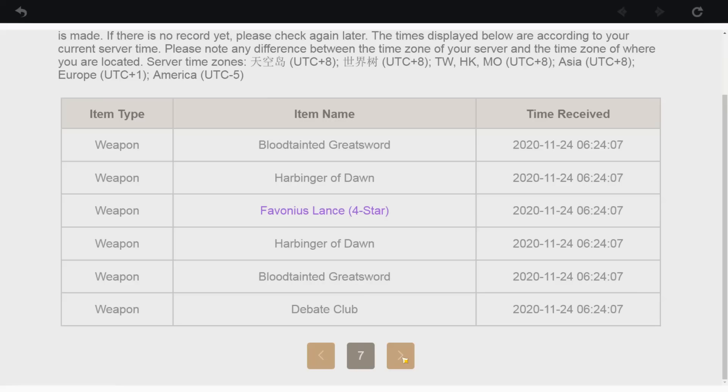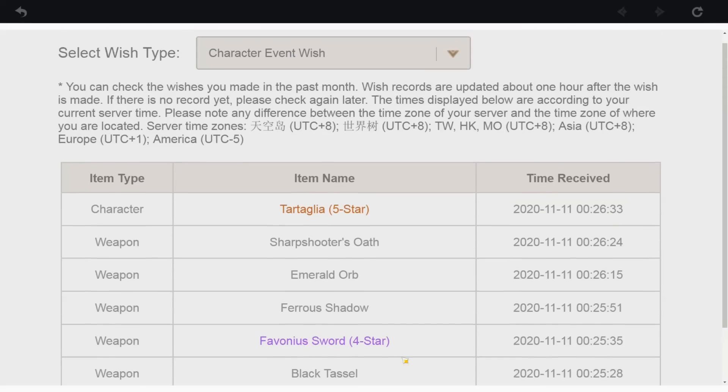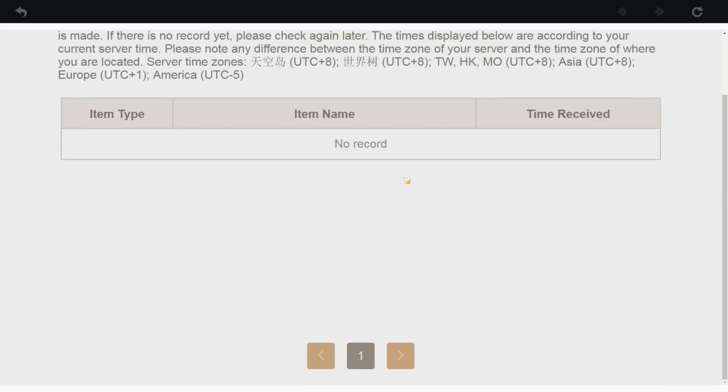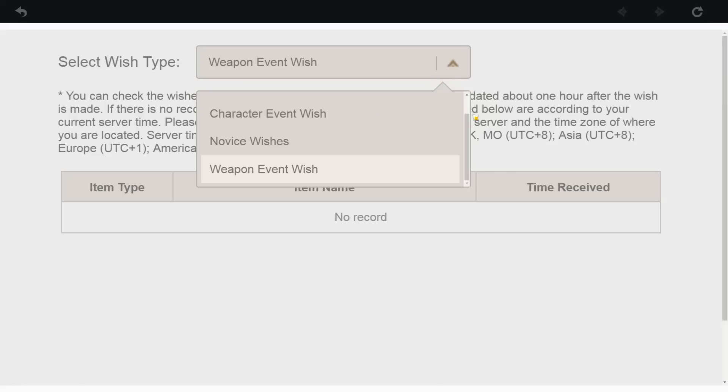So those are my 12 main tips with some minor ones sprinkled in. I hope these will help you explore Dragonspine and beyond, especially the last tip on better summon rates and the soft pity system. Like, comment, and subscribe if you're up to it. I'll see you in my future boss guides for patch 1.2 and, as always, have fun out there traveler!